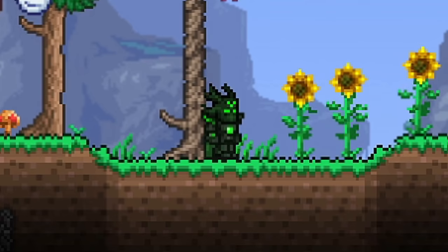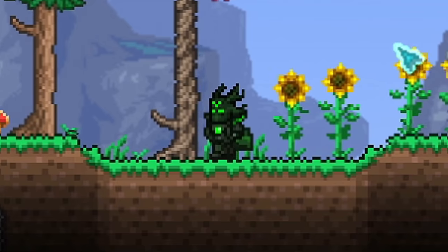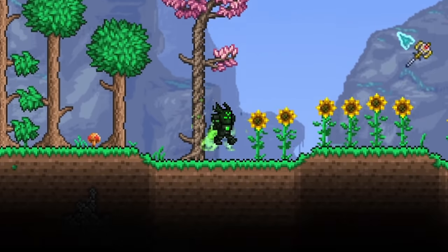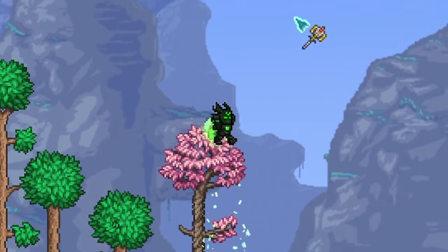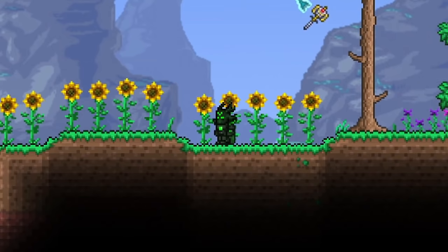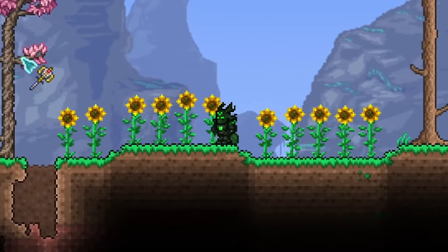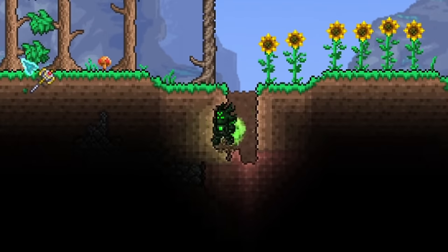The other accessory that is mandatory is the frog leg. For chaos elementals to spawn, you need to be in motion — you could be swinging a weapon, walking left and right, or just jumping indefinitely. If we take off our wings and just hold down the space bar, we jump automatically. All you need to do is put some frog legs on and then place a weight down on your space bar. While that space bar is weighted down, you will just be automatically jumping inside of the farm.